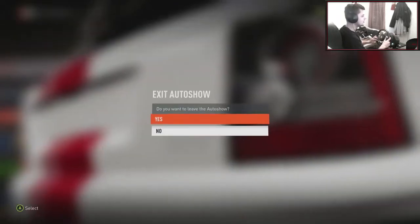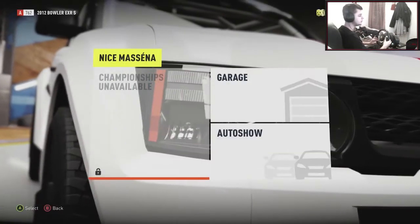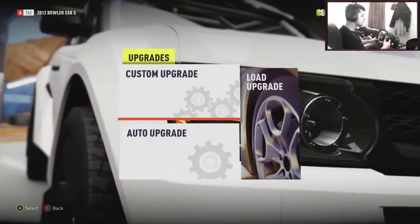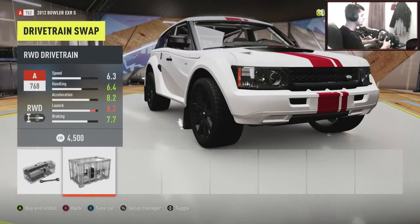So let's leave the auto show right there. We've got to switch this to rear wheel drive - it is all wheel drive at the moment. I think every car in this game is possible to switch to rear wheel drive, so in terms of just random cars it's turned out pretty good because you can quite literally just swap any car, which is sick. Rear wheel drive swap right there.